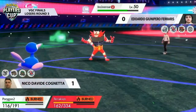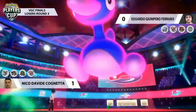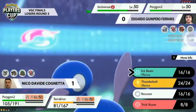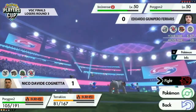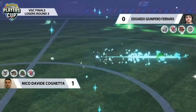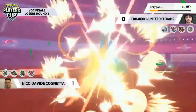Terrakion is in a real sticky situation — it probably wants to start Close Combating and taking advantage of that Attack boost, but using Max Knuckle is so risky when you know about Burning Jealousy. It's a really cool addition to Incineroar — those move slots have always been up for debate, and seeing people leaning into Burning Jealousy as we come toward the end of regional brackets and top-16 finals, it's added up. If you make reads, you get so well rewarded.